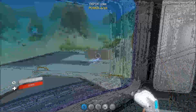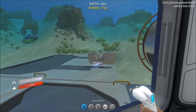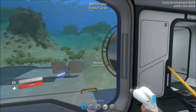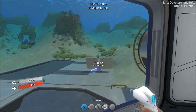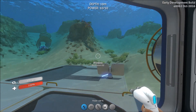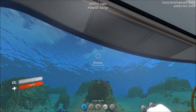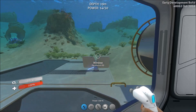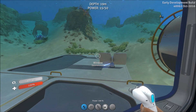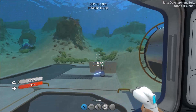For each solar panel, it has a capacity of 50 power and it only generates power during the day. It has a theoretical power generation of 50 per minute. The reason I say theoretical is because solar panels are dependent on how close they are to the surface and also what time of day it is. Down here it's probably generating about 40 because it's the middle of the day and it's under a little bit of water.